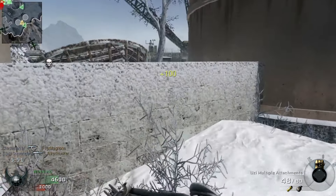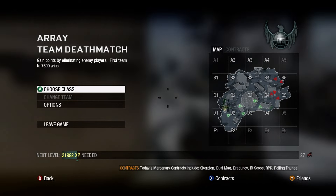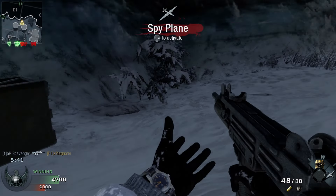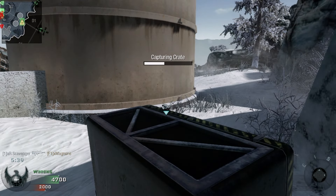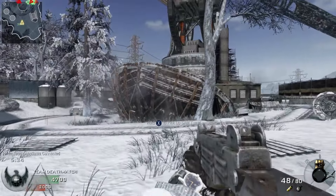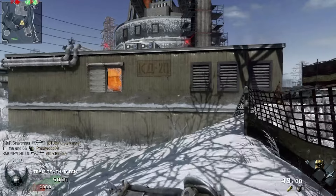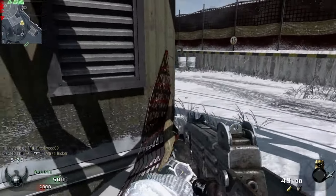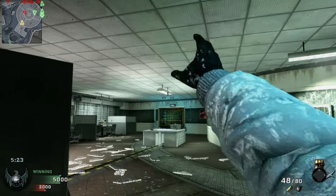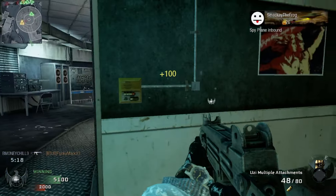Care package is out — probably a bad time to do it with the Blackbird out. Just throw the sentry turret out somewhere, doesn't matter. Let's see, are these guys stacked up in the building? I really wanted that grenade to go right over that computer. Our spy plane's in the air.